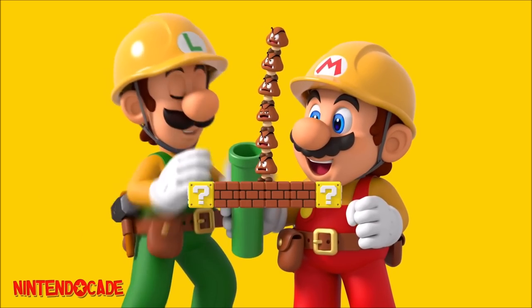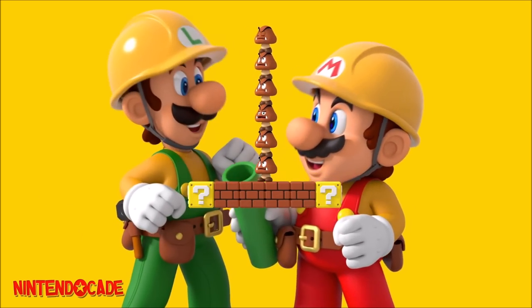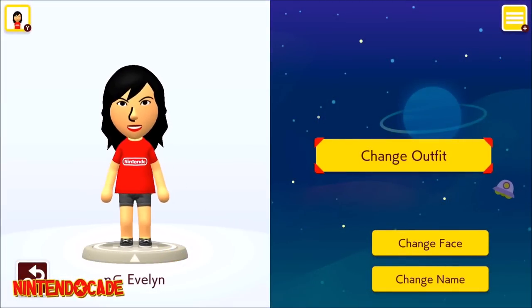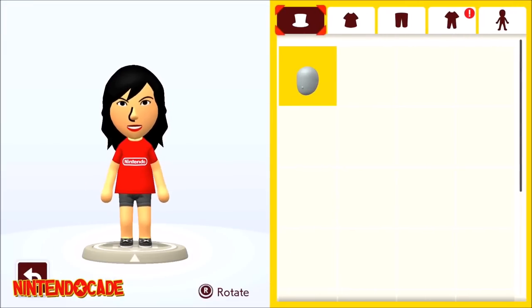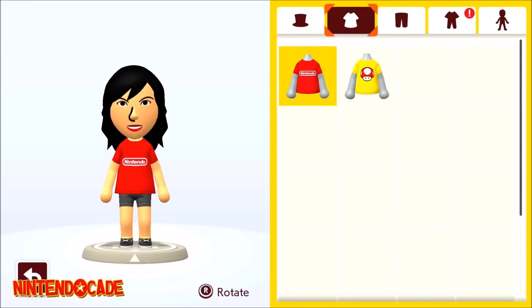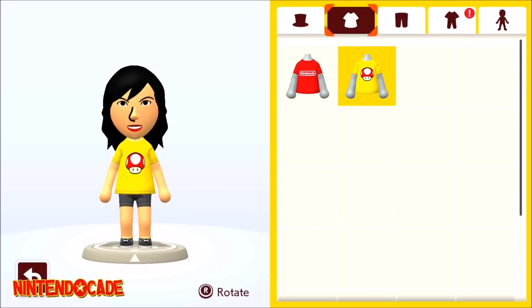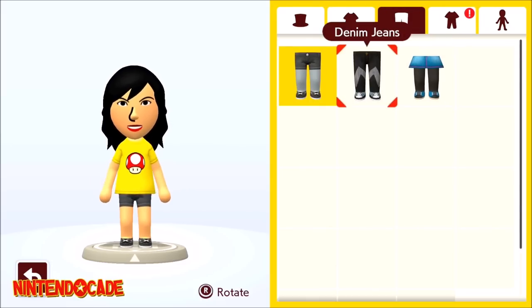However, there is one aspect I'm quite intrigued by — I was wondering how to unlock all of them, and I'm sure you are too. I'm referring to the Maker outfits that you can customize your Mii with in the Maker profile. Unfortunately, there isn't an official source of information on how each outfit looks and what objectives are needed to unlock them.